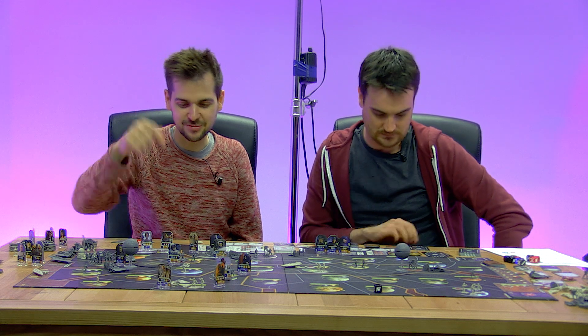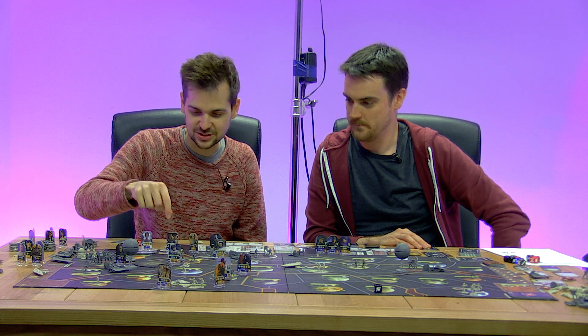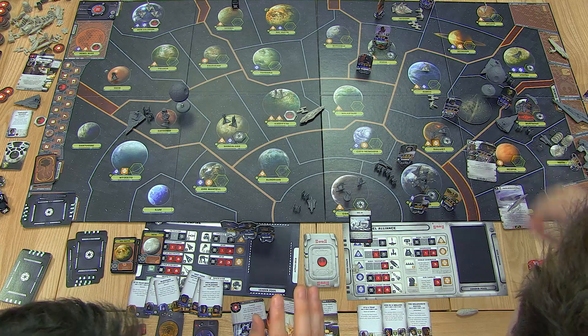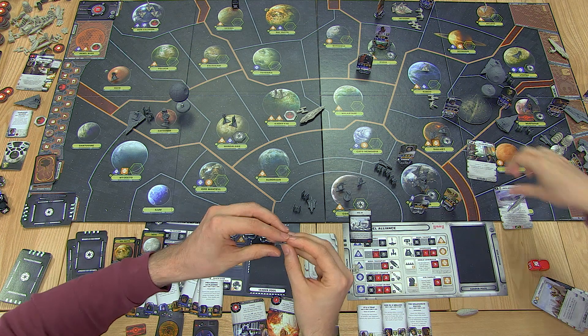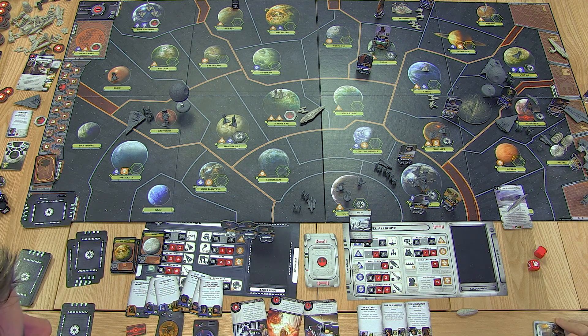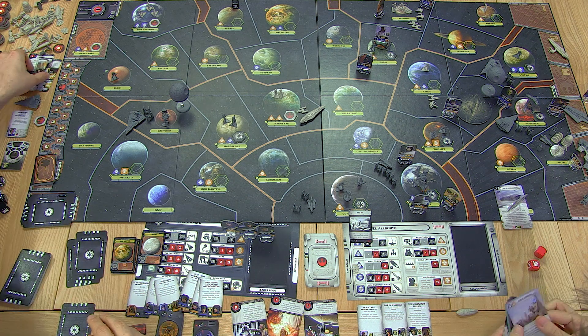I think we should do the hit and run on Mustafar before it gets too late. Send Chewbacca in — because of the misdirect they can't stop him, so he just goes in and does it. He and a small crack commando team blow up an Imperial garrison and kill two Stormtrooper detachments. That card's gone now — we're done with the hit and run.